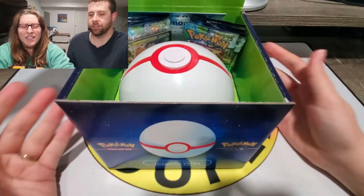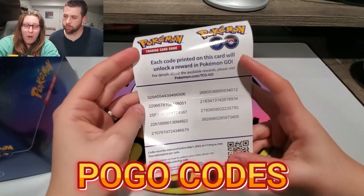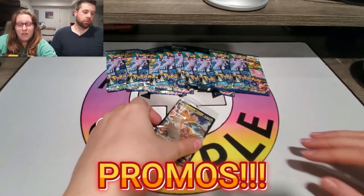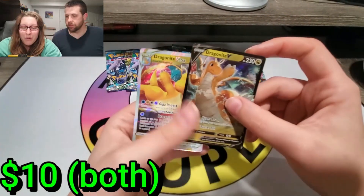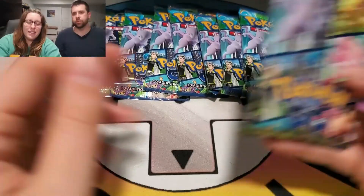This actually looks really cool on the inside! We got some Pokemon Go codes, a bunch of Pogo packs, and promos! There's the Dragonite V and the Dragonite V-Star — those are pretty sweet promos. I actually like the V better than the V-Star! Let's get some packs going!